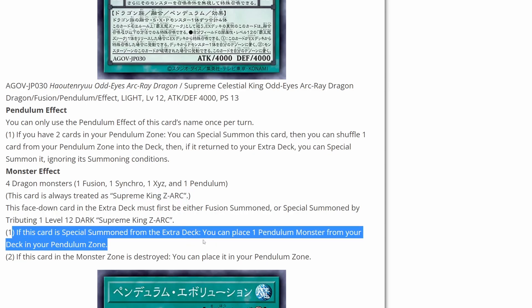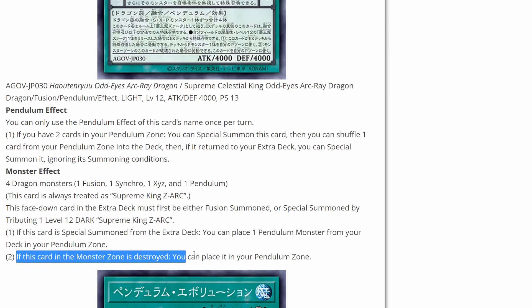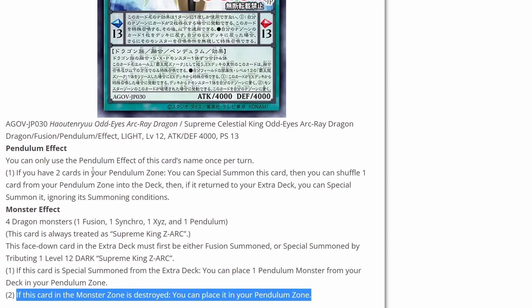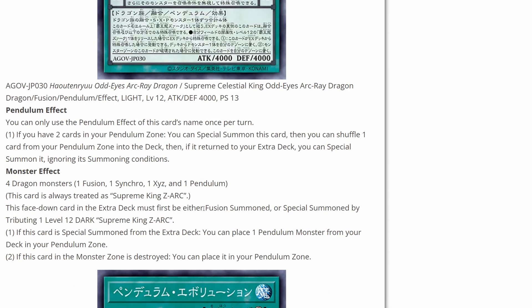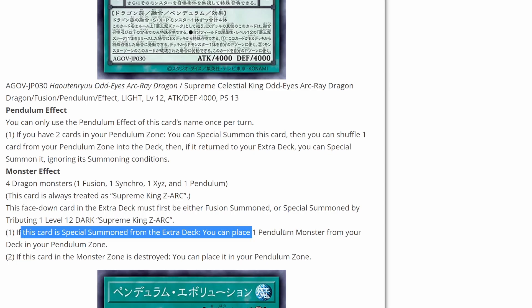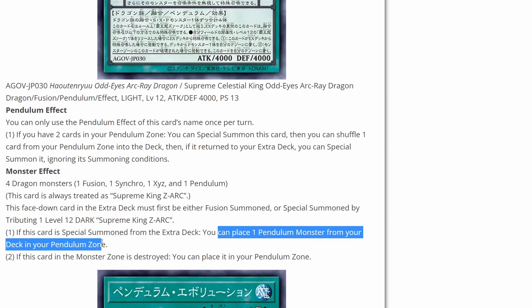If this card is special summoned from the extra deck, you can place one pendulum monster from your deck in the pendulum zone — that could be pretty decent. And if this card in the monster zone is destroyed, you can place it in your pendulum zone. It doesn't seem like it has crazy powerful effects, but it's another option. If you're done using your Zark, you can go into this as an extension.